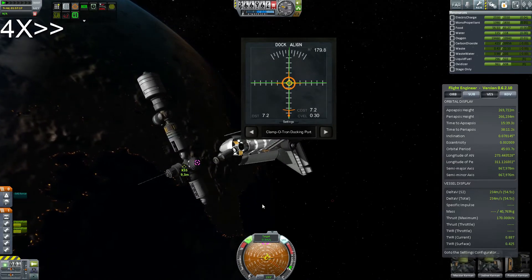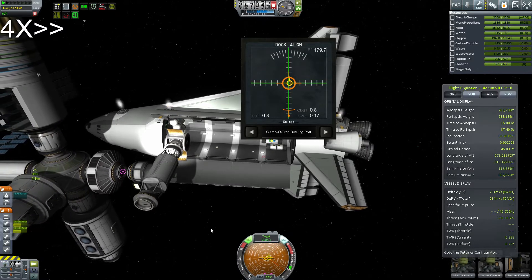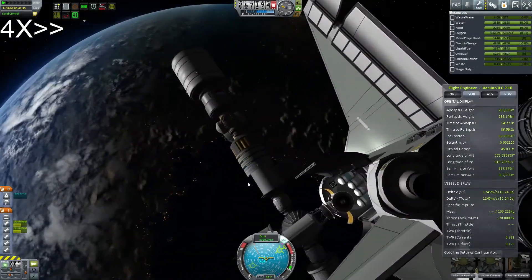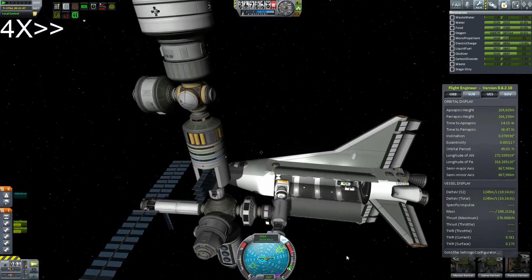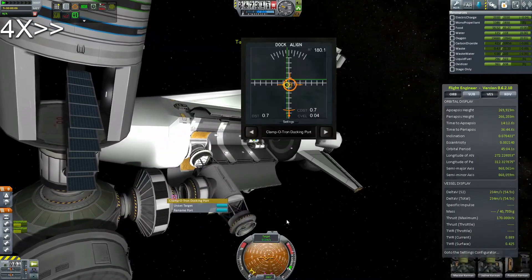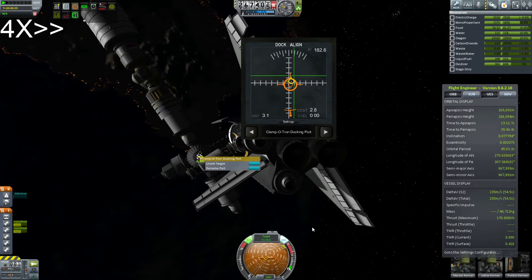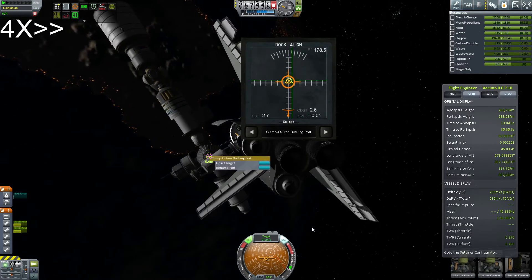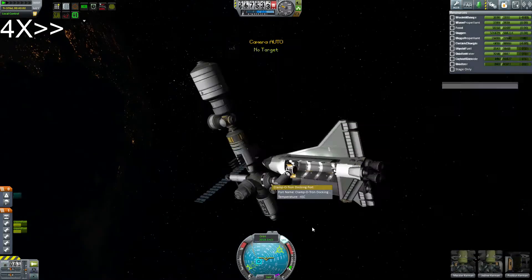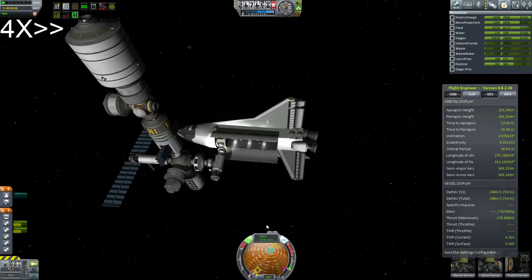I was trying to be super accurate with my alignment, because I didn't want the whole truss assembly to be off in its orientation — the further I extend it out, the more obvious it's going to become. Trying to go by the docking alignment indicator, I think I've got the Z1 truss off by a few degrees — you can see it's not quite as straight as I would hope. So I just backed off and gave it another try, this time eyeballing it rather than looking at the indicator. It came out a lot better — still maybe a couple tenths of a degree off, but it's not going to be too major. I'm happy with that.